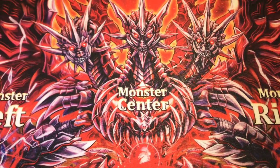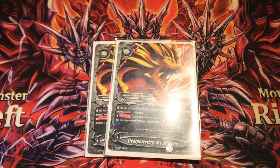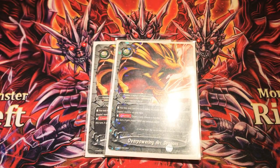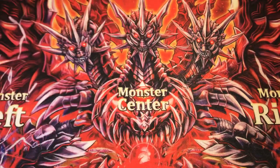Following after that, we have two Ancient World spells. Two copies of Overpowering Arc Dragons. You draw a card and choose a monster in battle on your field — it gets plus 4,000 power and defense. We use it for the draw power and the protection.